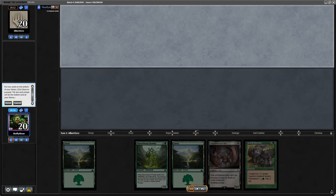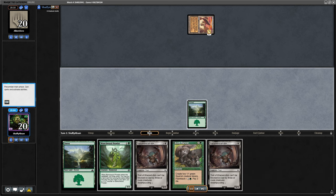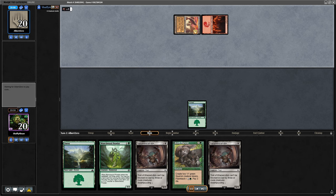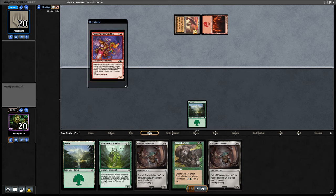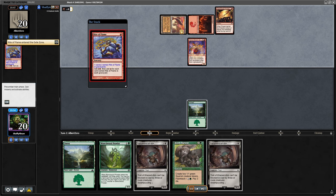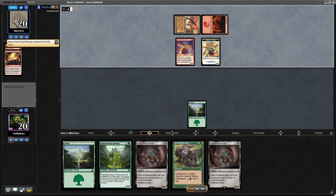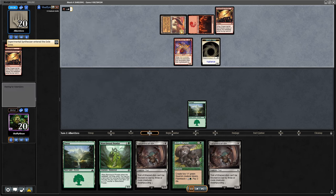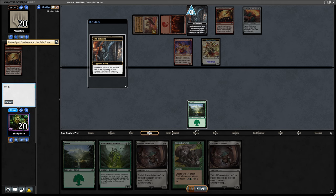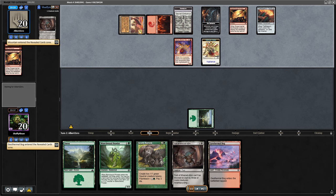Big preface here — my opponent has an insane turn 2. I'm down to 5 cards, but I got the Blanchwood, I got things to play. They go Namesticker and get themselves 6 mana. Experimental Synthesizer gets them a Rite of Flame, they then Rite of Flame into 2 Rite of Flames. They sacrifice the Experimental Synthesizer into another Synthesizer, play the Synthesizer into a Trailblazer's Torch. Torch gets them into their dungeon, and at this point my mind is reeling — this deck is so sweet.